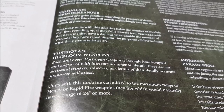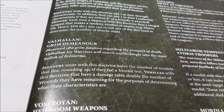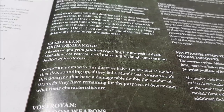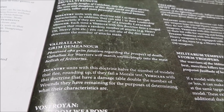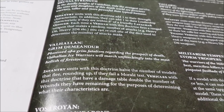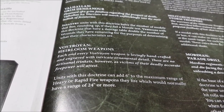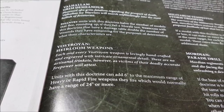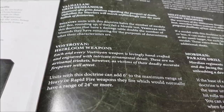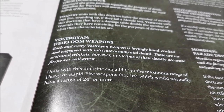Valhallans: infantry units with this doctrine halve the number of models that flee, rounding up, if they fail a morale test. And vehicles with this doctrine double the number of wounds they have remaining for the purposes of determining their characteristics on the damage table. So their vehicles perform better for longer.